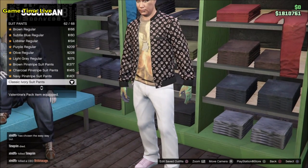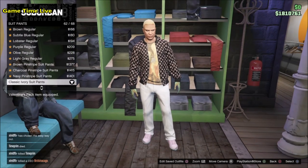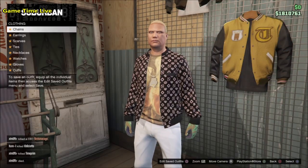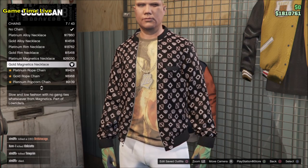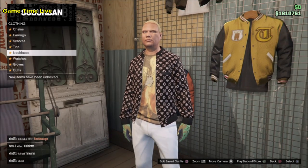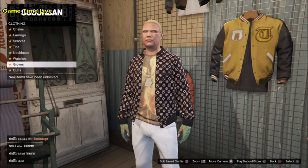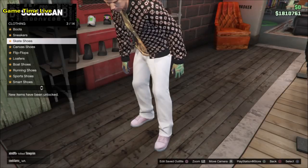Then go into the suit pants and put on the classic ivory suit pants for a pair of white stockings. Then go over to the accessory section — go into the chains first and put on the gold magnetics necklace to merge the white bow tie, and for the gloves put on the light woodland tactical gloves. You can leave the chain off if you do not want to merge a bow tie — it will not affect the outfit. Then go into the shoes, go into the sneakers and put on the pink plain high top sneaker.